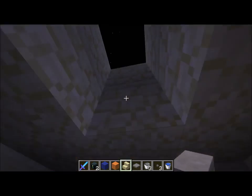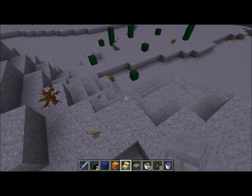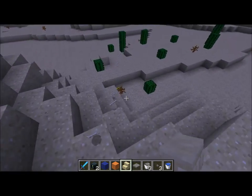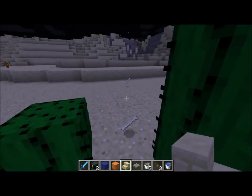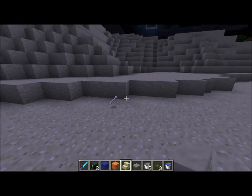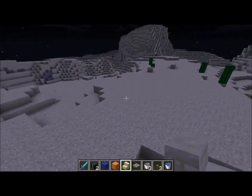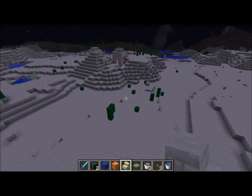I just dug straight down the middle and came in from the top. Apparently I dropped some gold on the ground — this is all the loot from the thing, let's pick it up. I was throwing it away while I was flying off to find the village. But yeah, there was some loot in there.